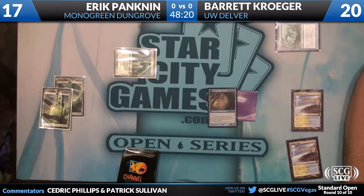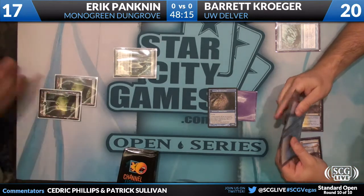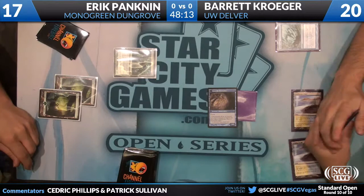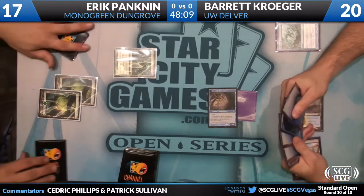With Dungrove Elder being in play now, the clock is already on. Could you imagine: turn one Insectile Aberration, turn two flip, Ponder, Vapor Snag your elf on the play? This game is basically over — it's basically done.